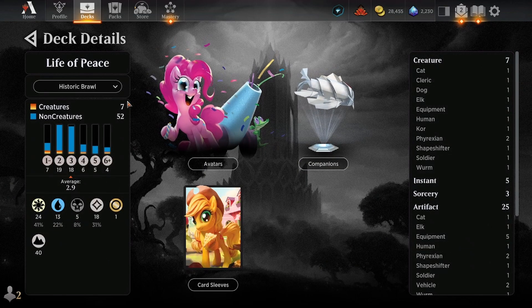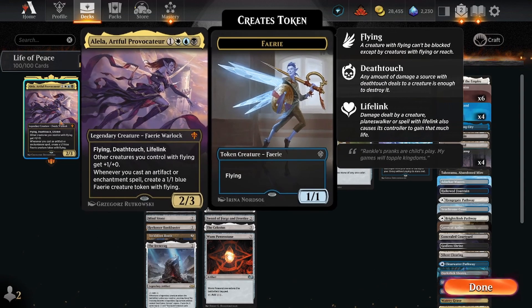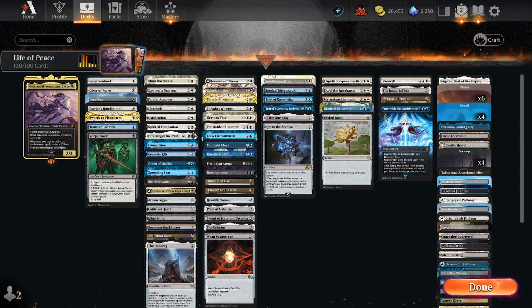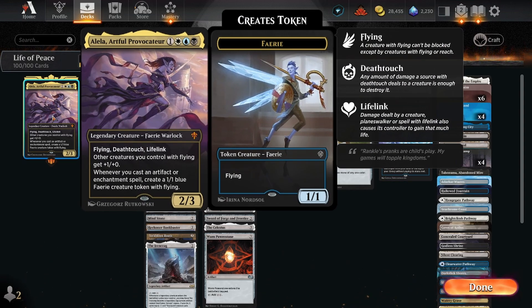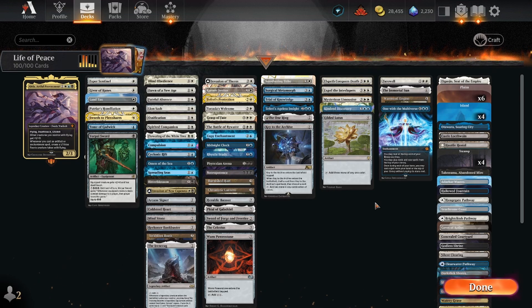We're only running seven creatures in the deck and there's 52 non-creatures. That's because what we really want to do is play Alela and then just start playing our enchantments and artifacts, because whenever we cast an artifact or enchantment spell, we create a 1/1 blue Fairy creature token. It's just a really fun deck to play. By the time anything goes crazy, your opponents are really just not gonna want to deal with anything.